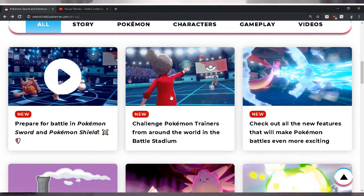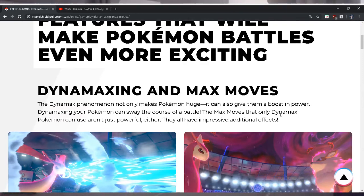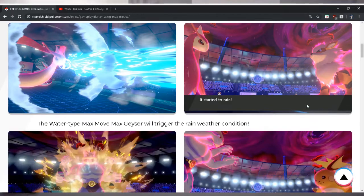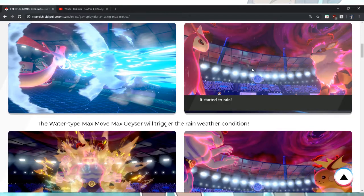Alright, let's check out the features right now. Dynamax and Max moves — the Dynamax phenomenon not only makes Pokémon huge, it can also give them a boost in power. Max moves that only Dynamax Pokémon can use aren't just powerful either — they all have impressive additional effects. We see Sobble going for the water-type Max move, Max Geyser, which will trigger the rain weather condition. This is definitely going to change things up.